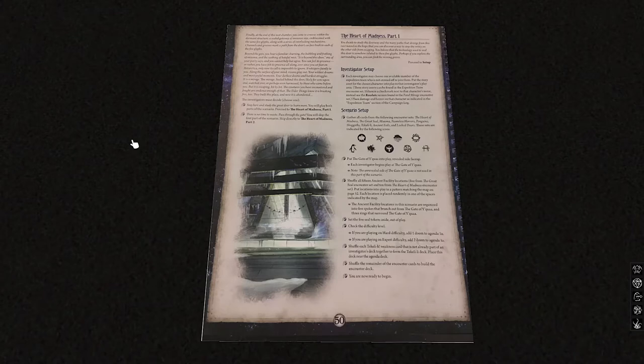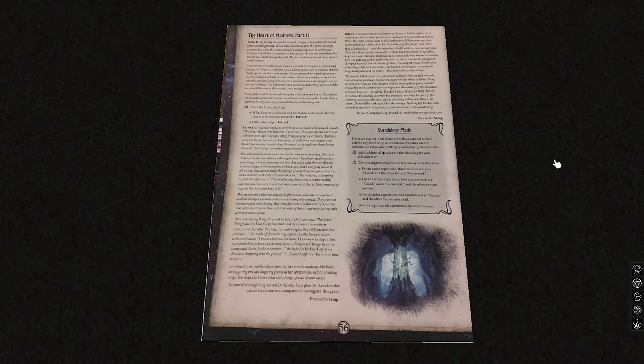Beyond the gate, we hear the familiar churning and bubbling of miasma and the seething of hateful mist. It's beyond this door, your party says, and you cannot help but agree. We either stay here and study the great door, or there is no time to waste — we pass through the gate. We'll skip the first part of the scenario and skip directly into Heart of Madness Part 2.